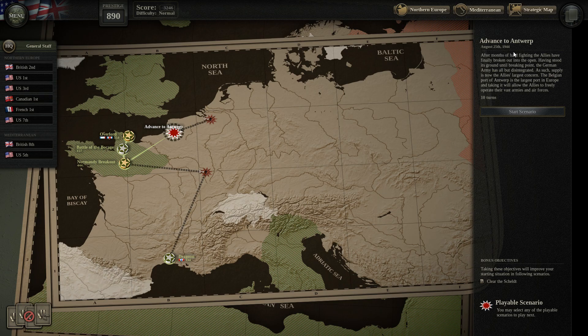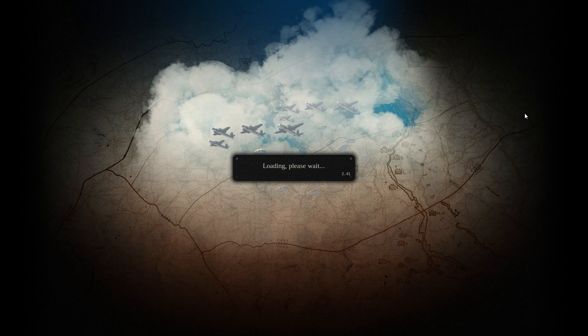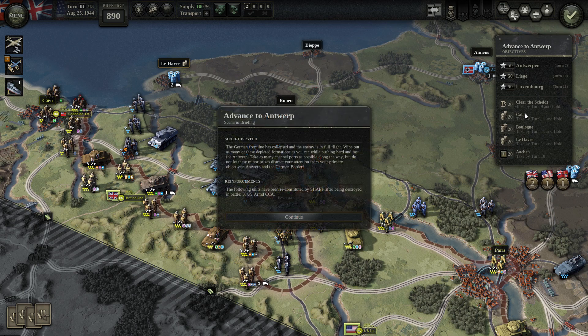It's August 25th, 1944. After months of hard fighting, the Allies have finally broken out into the open. Having stood its ground until breaking point, the German army has all but disintegrated. Supply is now the Allies' largest concern. The Belgian port of Antwerp is the largest port in Europe — attacking it will allow the Allies to freely operate their vast armies and air forces. There's a bonus objective to clear the Scheldt.